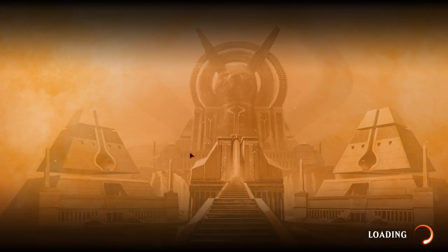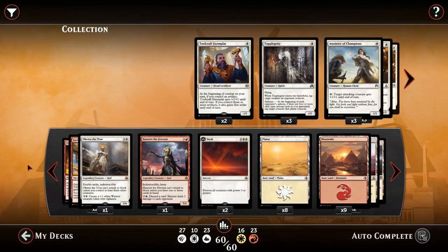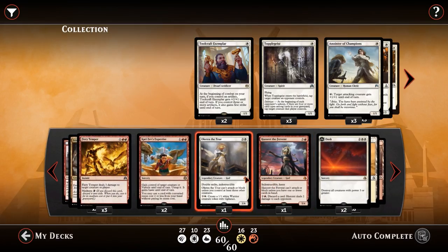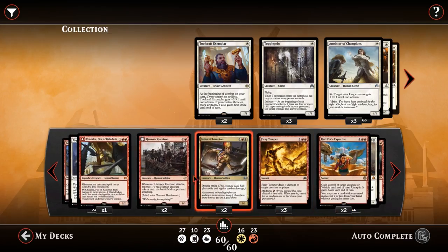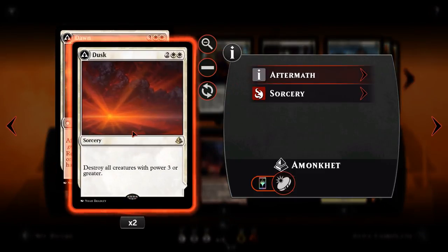This is a red-white aggro deck, so we're hoping to kill our opponent as quickly as possible in a very creature-focused matchup. The build-around card is Dusk Till Dawn. Dusk costs 2 and 2 white, sorcery speed, and says destroy all creatures with power 3 or greater. Anything that's not indestructible with power 2 or less survives, which is pretty good. It means our board wipe doesn't hit any of our creatures and allows the rest of them to stay on the board. So if our opponent goes really big, or uses a lot of lords — maybe servos or thopters using a pump effect — if they ever get to power 3 or greater, I can just wipe the board clear.